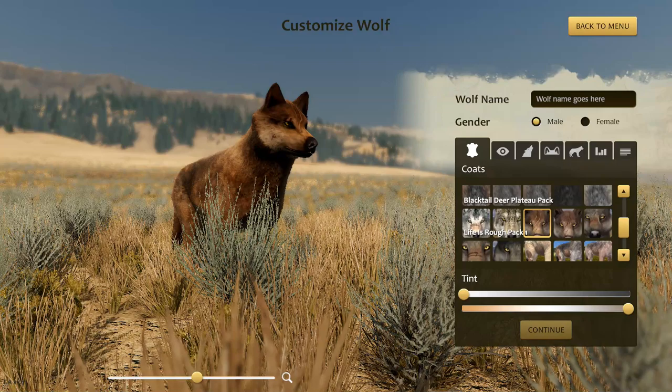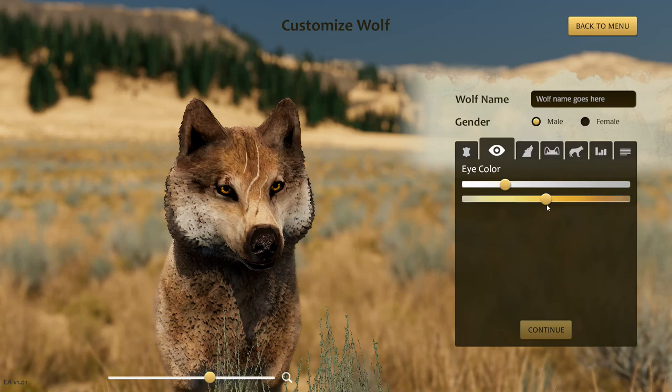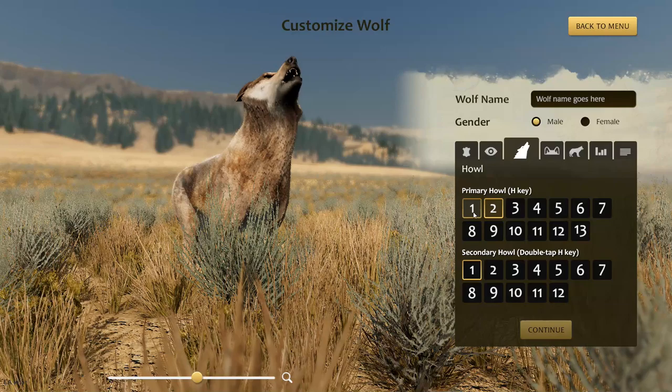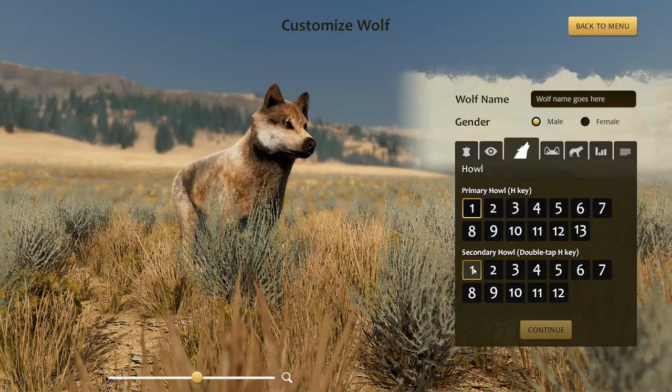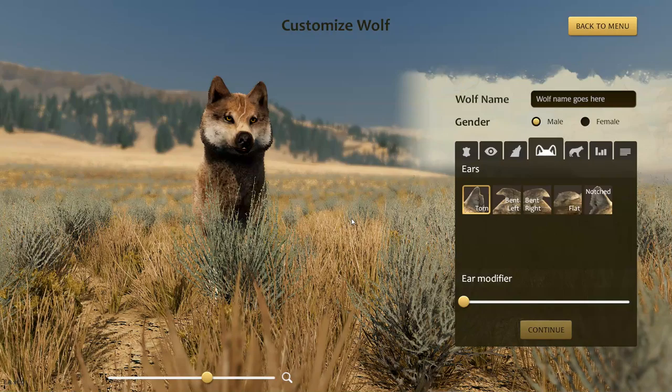I'm going to mess around the tint a little bit. Okay, now I'm pretty happy with that. I'm going to leave it male - I know it's crazy but it's a wolf so I don't really care. I can mess around the eye colour a little bit. All fairly natural looking colours. Let's go for a nice little ombre orange primary hull.